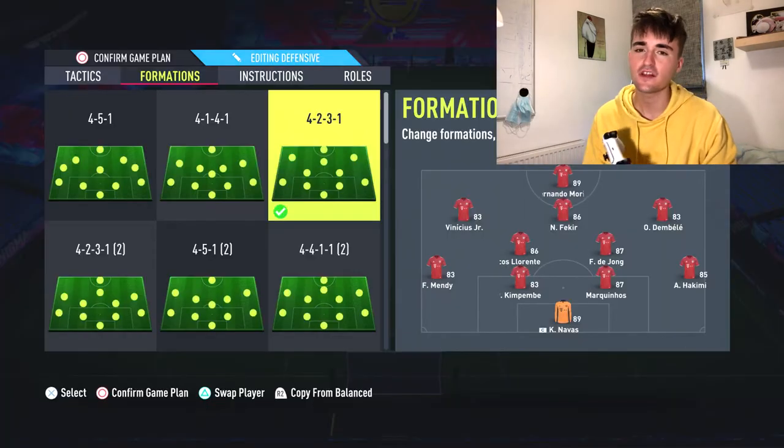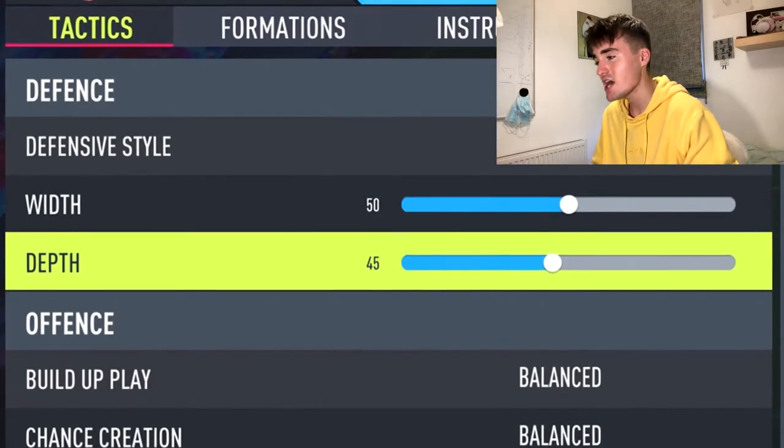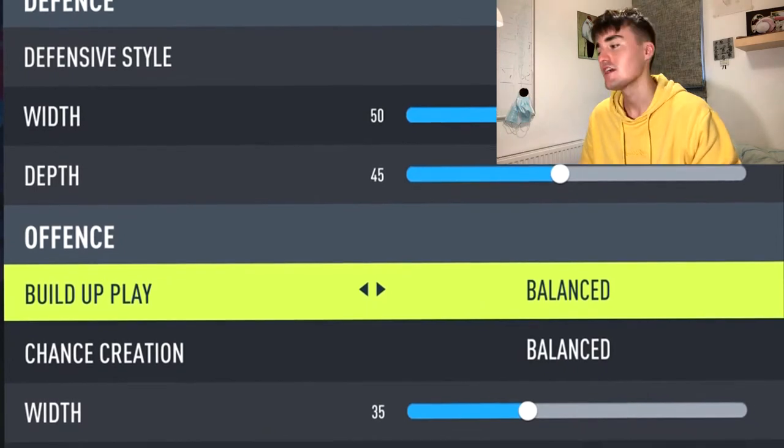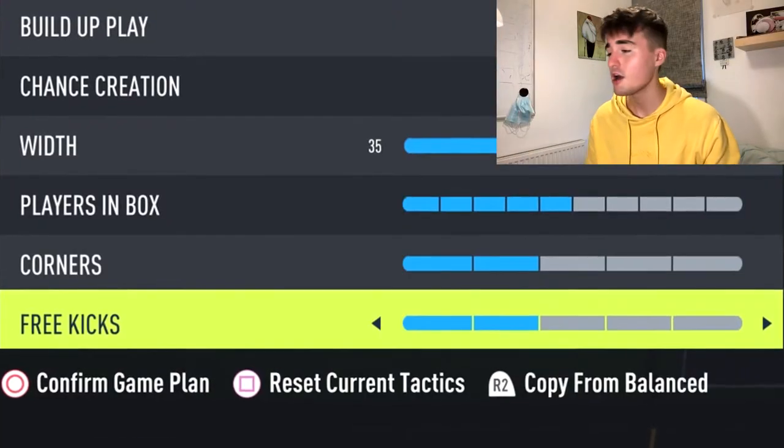Now let's get on to the custom tactics. We start off in a 4-2-3-1 — it's both defensive and you can attack with it, just a balanced formation. Defensive style: Balanced. I like to have control of my players — I don't want them pressing or sliding in when I don't want them to. Width 50, Depth 45, Build Up Play: Balanced, Chance Creation: Balanced, Width 35 because I like to play narrow — otherwise the LAM and RAM somewhat become wingers.